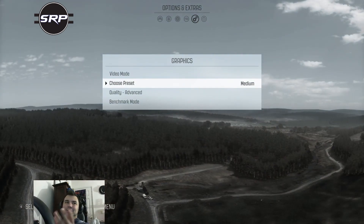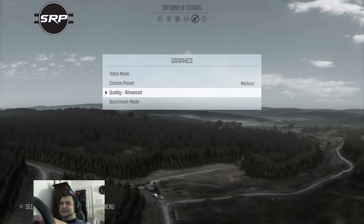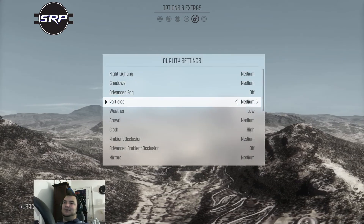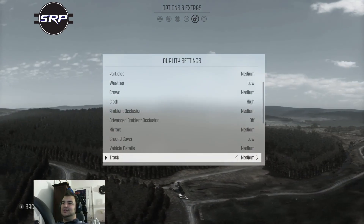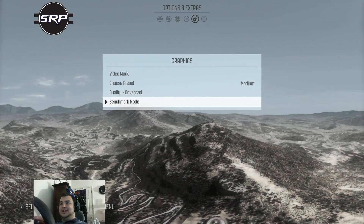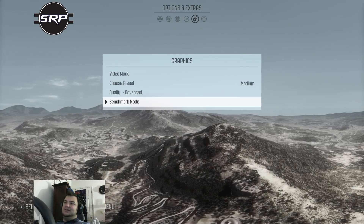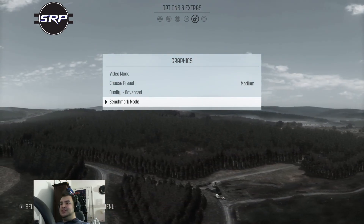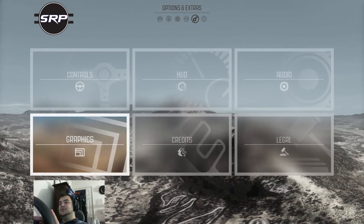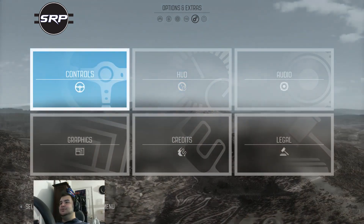In the graphics settings, I have it set on medium because I have a mid-range graphics card. With this setting it does run at 60 frames per second at 1080p, so I'm not exactly complaining. You have all these different options, and even under medium settings it still looks pretty good. There's a benchmark mode which I was experimenting with to tweak the settings — it takes a computer-driven car through the stage through different camera angles to get a frame rate analysis.